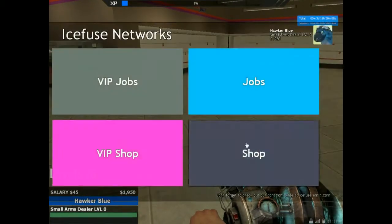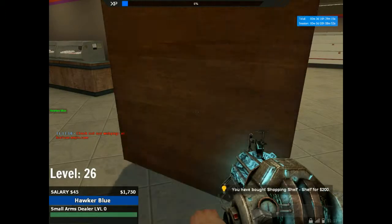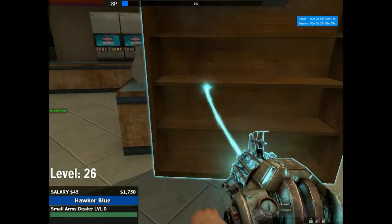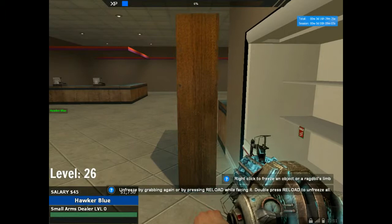First thing you need to do is go to your shop menu, then 'Others', and here you have the two things you're going to need: the shopping shelf and the cash registry. Let's start with the shelf. It looks like a standard bookcase, so I'm just going to put this over here. Thankfully it can be moved around with your physics gun so you can set your shop up nice and proper — get some real roleplay situations going, making a nice proper shop.